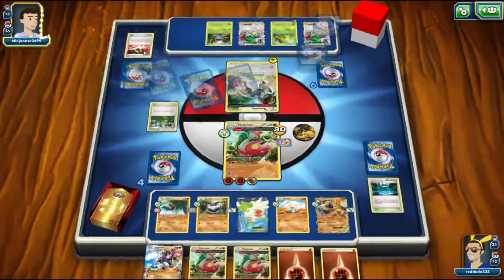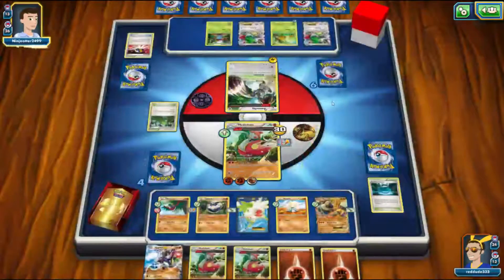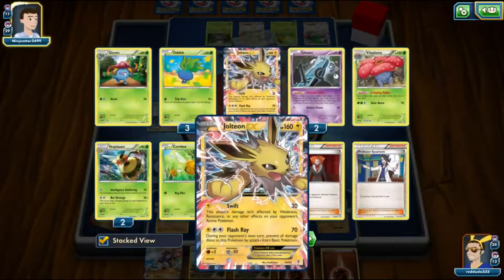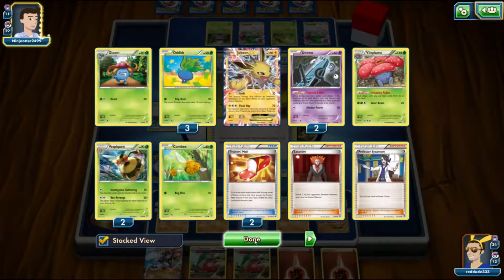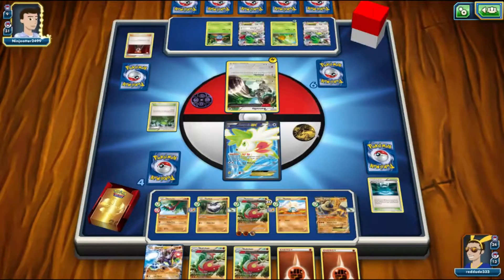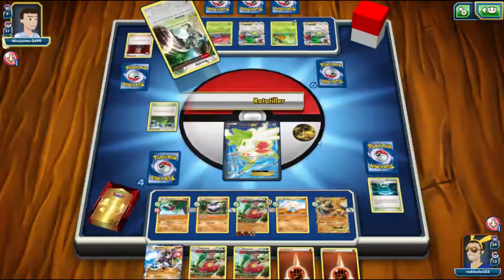If they can get a Vespiquen and an AZ they could take a knockout this turn, which would be tough. I think we'd have to send up Hawlucha to take two hits. We can see my opponent has discarded a lot of Pokemon. The question is are they going to be able to get down a Vileplume, and if they do can they get a Float Stone on it? The deck-out option is definitely there. We see a Trainer's Mail and an Acrobike — they discard a Combee. There's a Lysandre — that's interesting, bringing up Shaymin EX. We see a Rototiller; maybe they get back a Lysandre. They actually get a Vespiquen back.